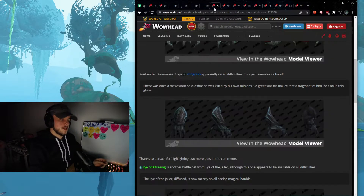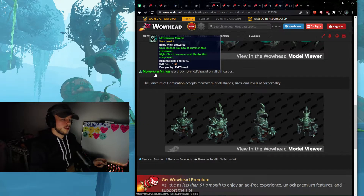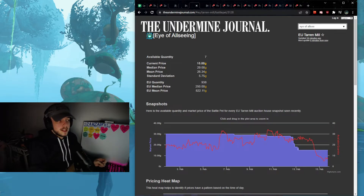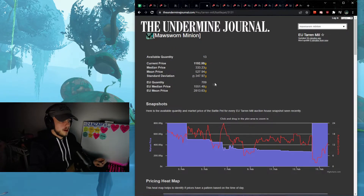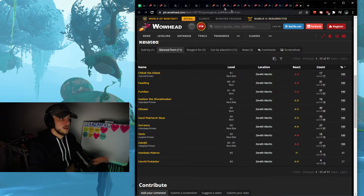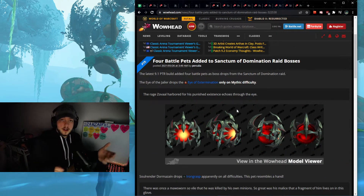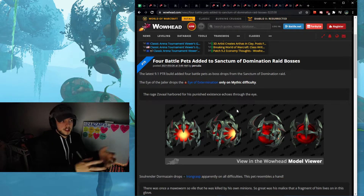There are two more pets: Eye of All Seeing and Moss One Minion. Eye of All Seeing is almost worth nothing right now, but this is something you can put aside and forget about — in a year or half a year you can check if it gained any value. The same thing applies to the Moss One Minion — it's got a little more value, but people are going to be stopping with Sanctum of Domination, so chances are these will lower in quantity and increase in value over time.